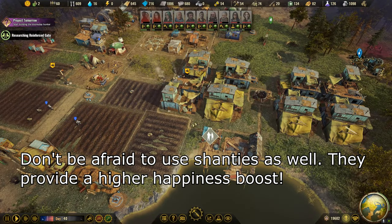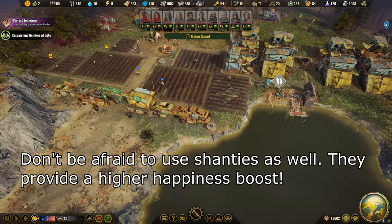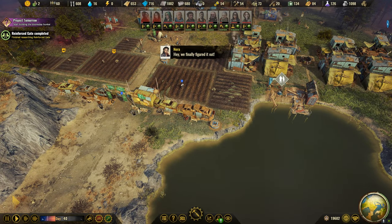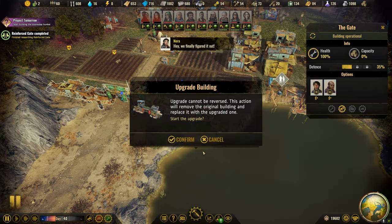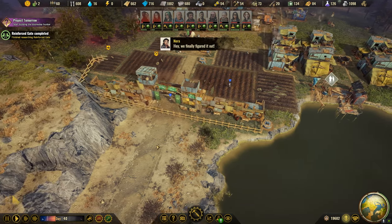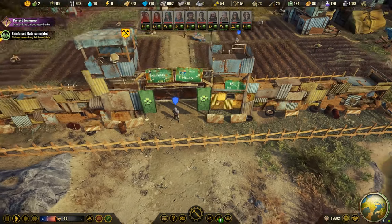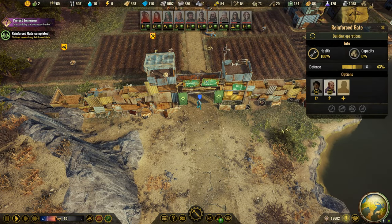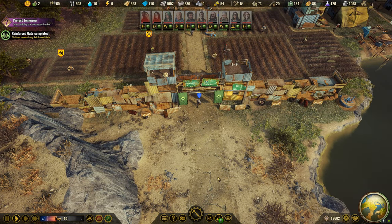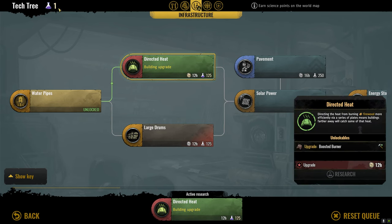I forgot what the range of an improved burner is, but I think we'll see it soon enough once we're done with the reinforced gate. Let's go ahead and upgrade that thing — it's pretty sweet. Look at that, we got our lucky icon: new and improved gate with another slot for a person. That's awesome. Let's go ahead and queue this — we've got just enough.